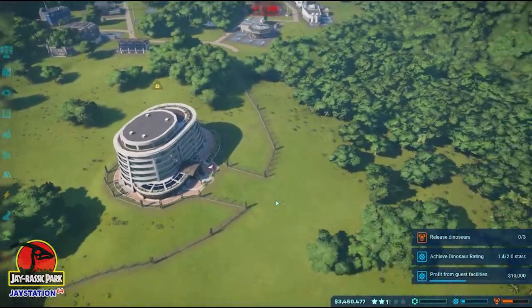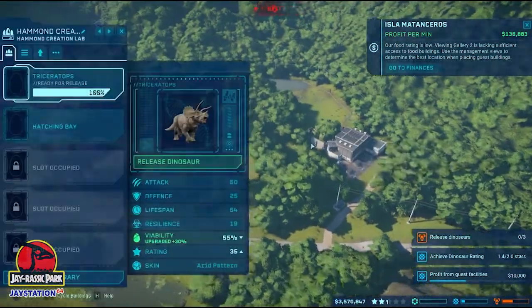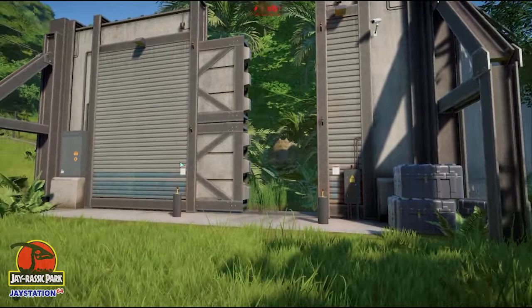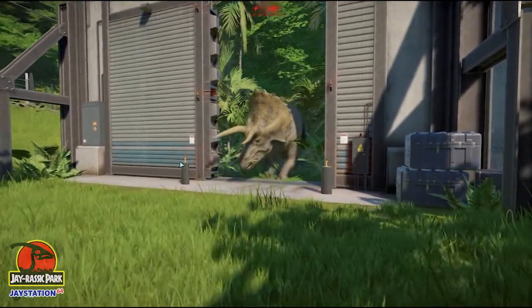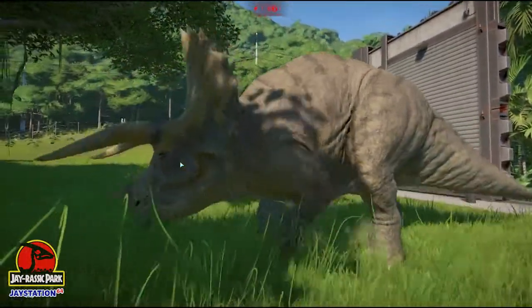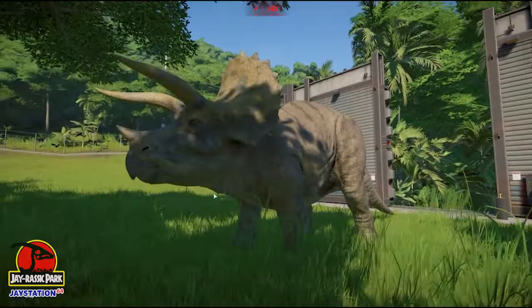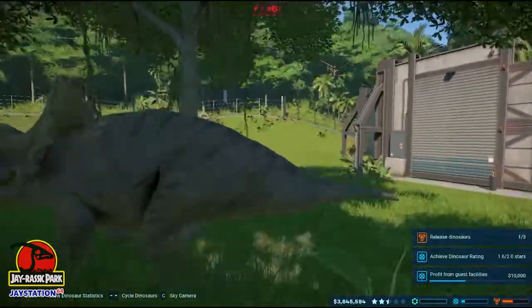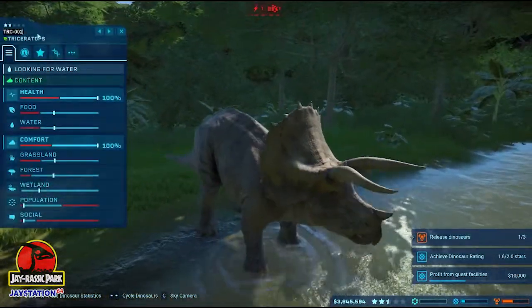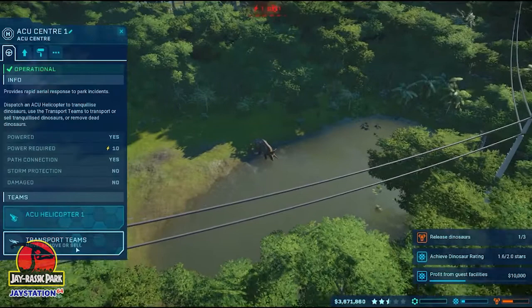It doesn't have power yet or anything, but we're going to build a little enclosure here if we can. Oh, the Ceratosaurus is ready to go — let's check it out! Oh, look at that, it's Loki! He's got the golden horns! Oh, that's very cool, I like that a lot. Hey buddy. I am Loki, Prince of dinosaurs. That is going to be your name — let's get you named Loki because that is awesome. I'm a big fan of that. And we'll get him sent over to the park.